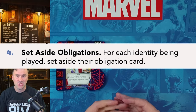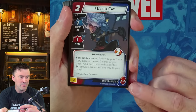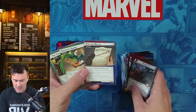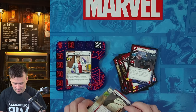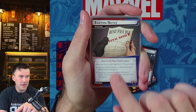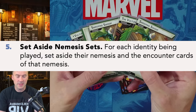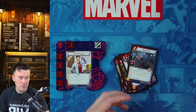Now we have to set aside obligations and the nemesis set. All your hero cards have 15 or more cards with a hero-specific back. Among them, some have an encounter card back — one says 'obligation' in the top left and identifies the hero, while the others labeled 'nemesis' form your nemesis set. You set aside both the obligation card and all five nemesis cards for later use.